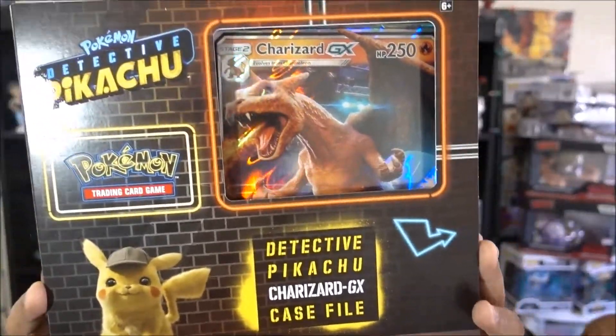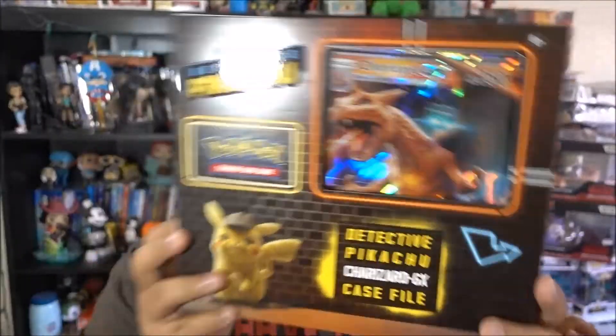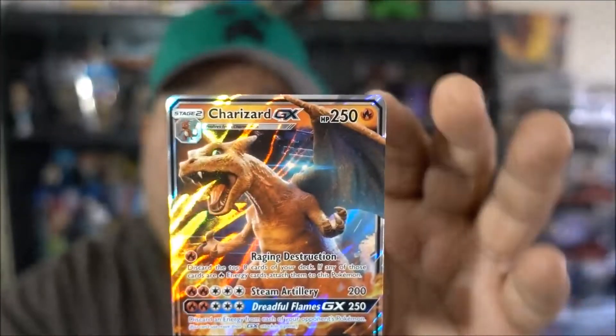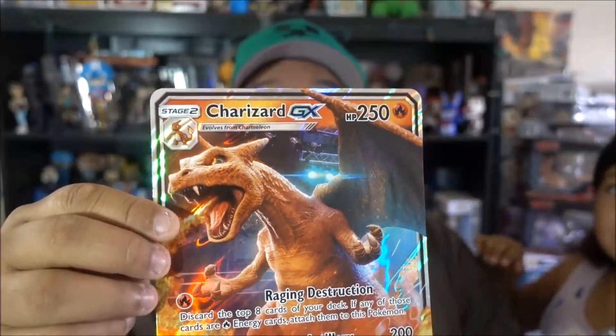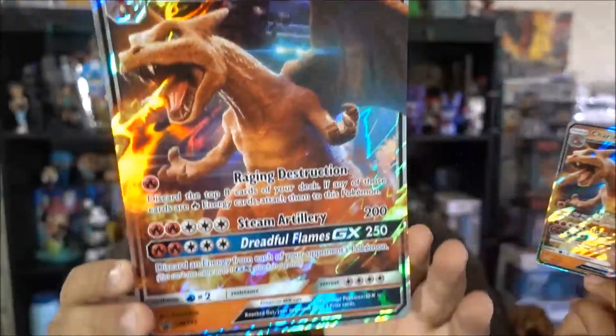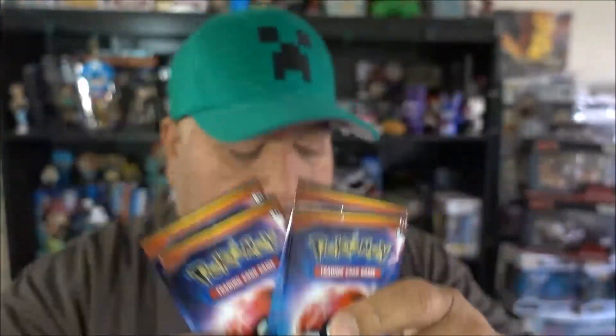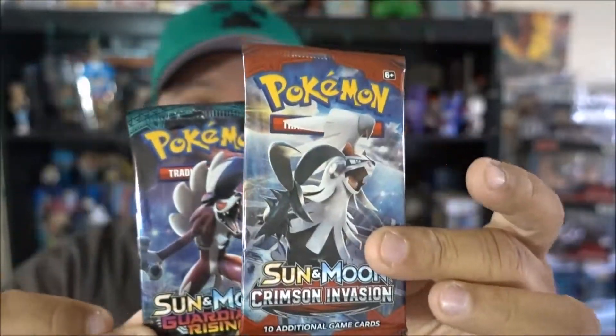Now we are going to go into this pack here. There was a Pikachu one and there was a Charizard one, but my son wanted to open the Charizard one because you are supposed to get a guaranteed Charizard card. So we are going to open up this pack now. This pack comes with the guaranteed Charizard card and also comes with the big one. I was told these are what you need to keep - the big ones. It also comes with four Detective Pikachu packs, another pack of Guardians Rising, and Crimson Invasion. So we have two more packs plus the Charizard pack.